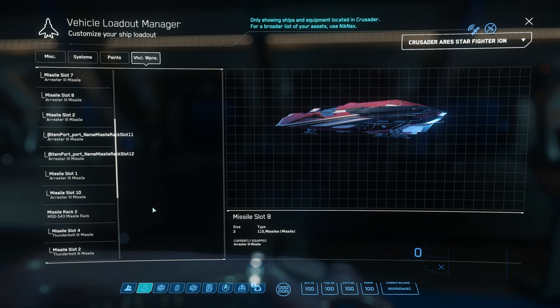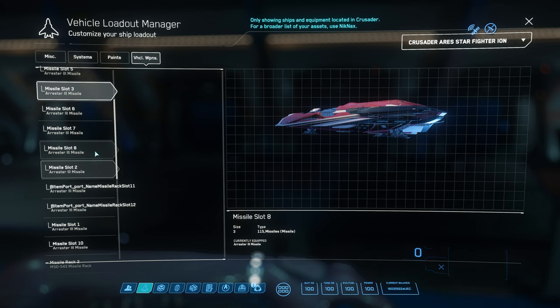So solution number three is very common sense and straightforward: fire all of them and come back, and you can change them to different types. Let's do it really quick.